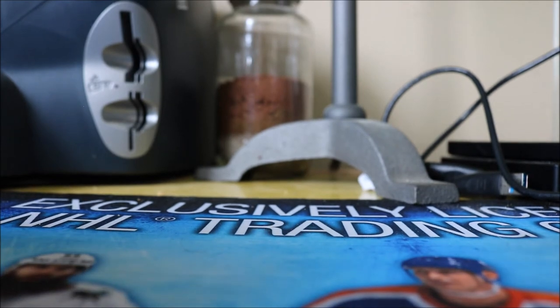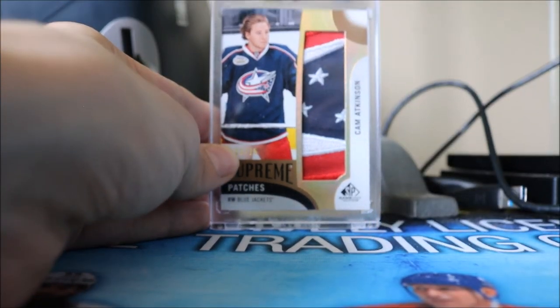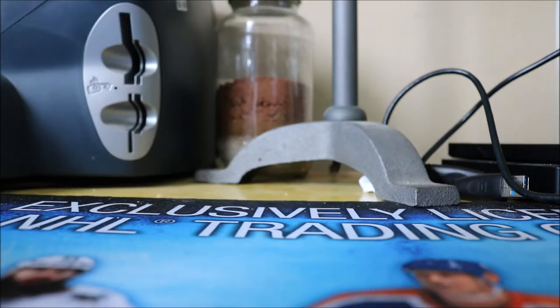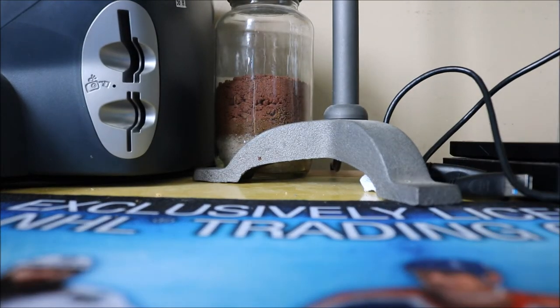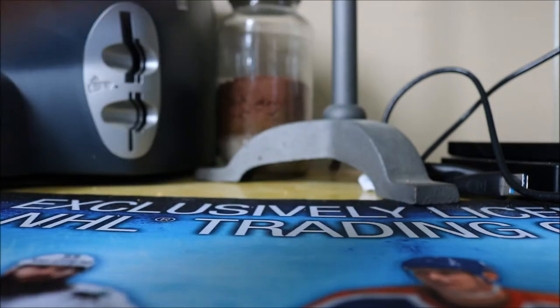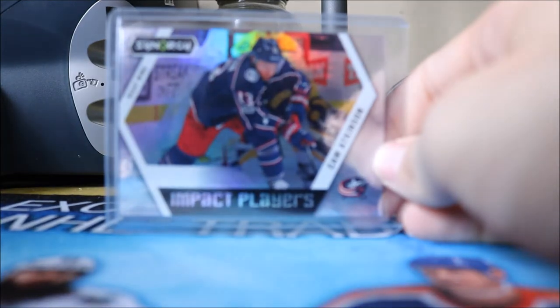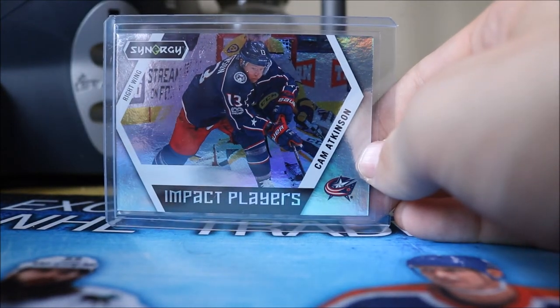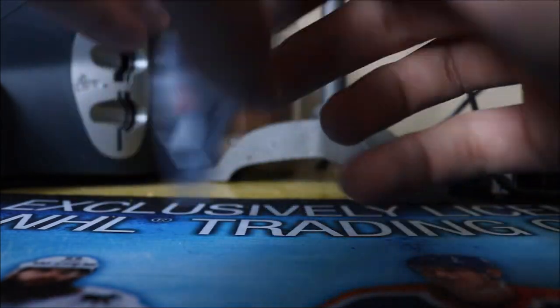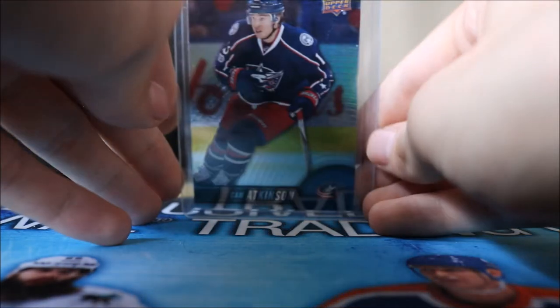For the final 2017-18 stack, we have his Supreme Patches numbered to 15 — a really nice three-color patch with all those stars in it. Then a Supreme Sticks also numbered to 15, an SPX Impressions Autograph numbered to 249, a Synergy Impact Players card — I think I have the red version out of 26 coming from a guy — and his Tim Hortons base card, which is really nice to see him in Tim Hortons this year.